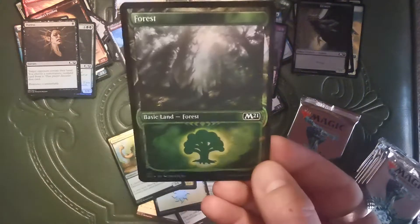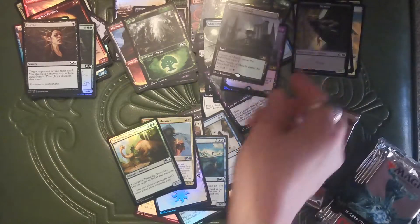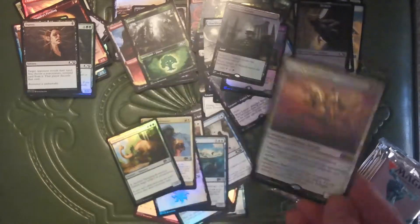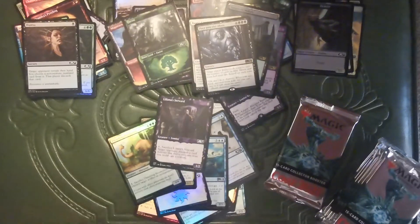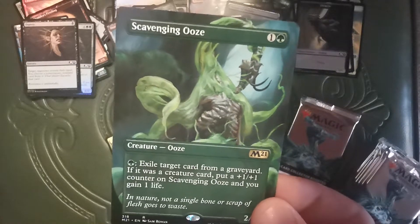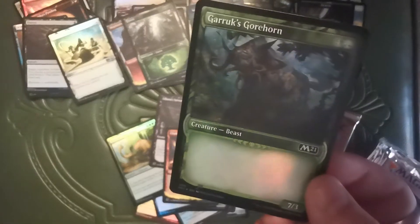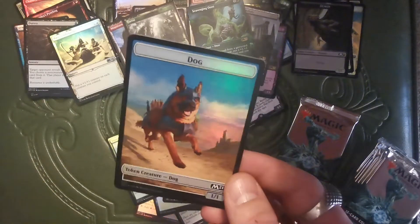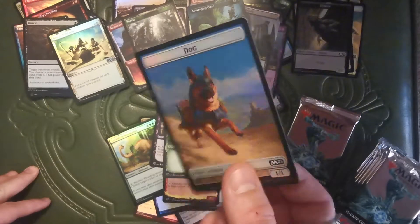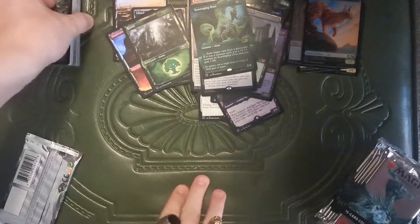Thrashing Brontodon. There's that fancy foil Forest. Extended art Temple of M'lady. Foil Basri's Lieutenant. Foil Peer into the Abyss. Getting a lot of these Liliana Stewards — I don't even need to buy the Planeswalker decks, I just get all the cards out of these packs. That fancy Scavenging Ooze extended art — it actually looks like an ooze now instead of a gross mutant. Some foil Basri's Solidarity. Foil Garruk's Gorehorn. Oh — I didn't even grab the token first this time. There's a doggo. It's a dog — cat, cat, dog.